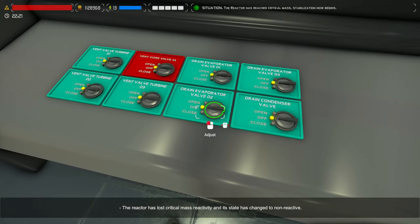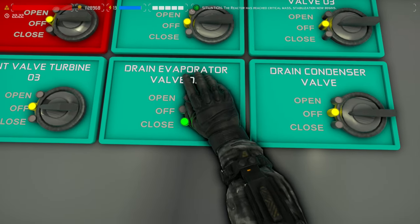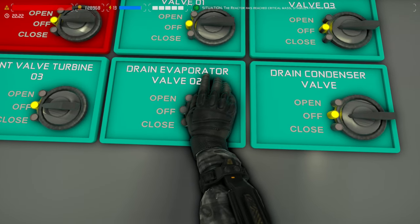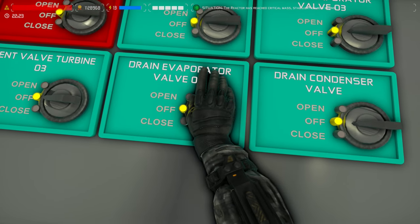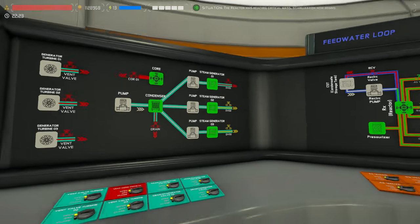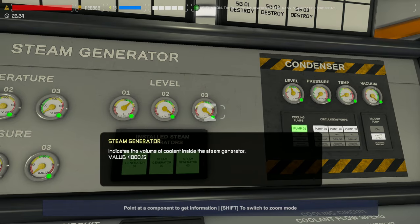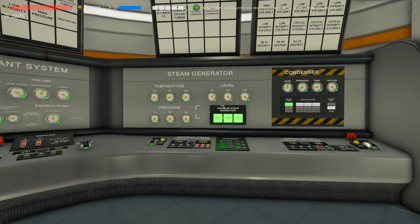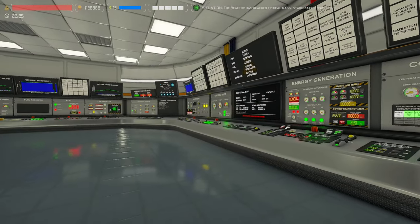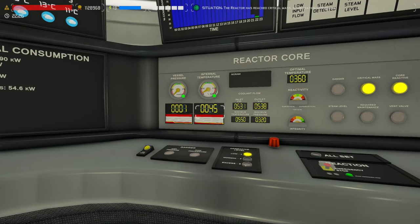That noise in the background is our reactor becoming non-critical, as it says there. Let's do the same on the other one: one Mississippi, two Mississippi, three Mississippi, four Mississippi, five Mississippi. That should open them about 50% of the way, and it should drop these values down rather quickly. It doesn't matter if you drop them too fast because you're not really transferring any heat to boil anything off — your reactor is now in a non-critical state.